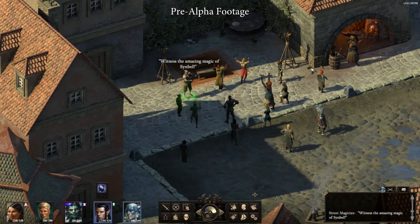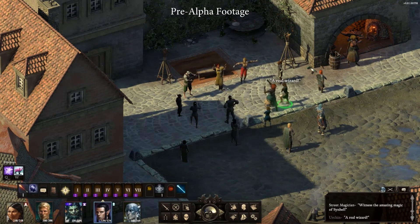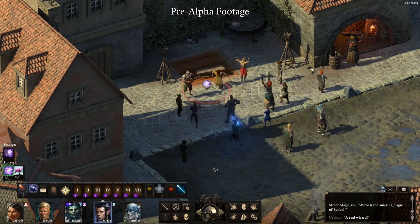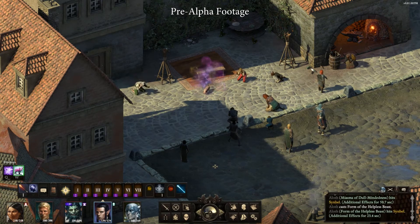Here we see some performers entertaining a small crowd with a simple magic show. Aloth is feeling a little squirrely today, so he decides to show off some real magic. You'll notice townsfolk now have more realistic behavior when attacked. Some will flee, while others will cower in fear. Luckily for the party, there are no guards in the vicinity, so Aloth concludes the demonstration by hamming it up for the terrified crowd.